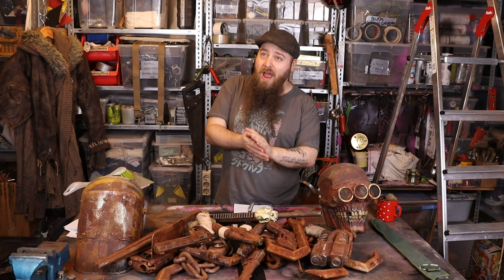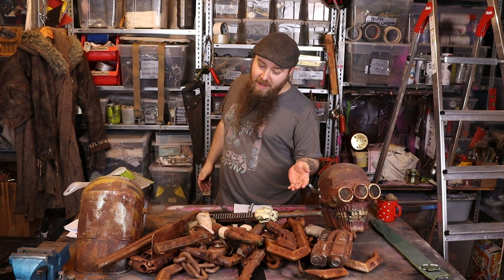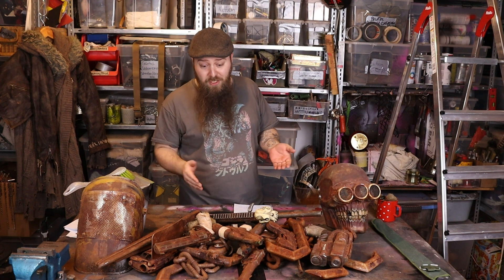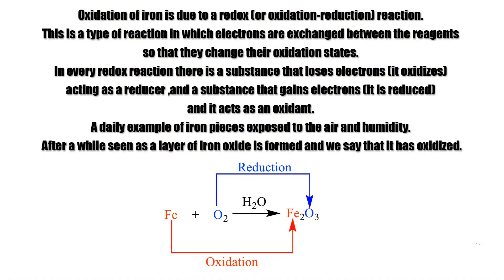I normally use iron powder, vinegar and salt water to get a very dirty and grimy rust look that looks way more realistic than if you just use iron powder and activator, which is basically hydrogen peroxide, and you get that crisp orange layering thing. Here's a graph of what happens when iron rusts — I'm way too fucking stupid to explain it to you, so I will just show this graph now.